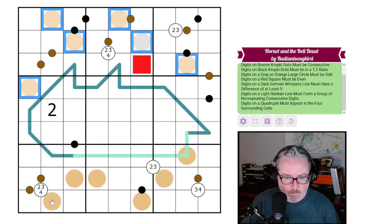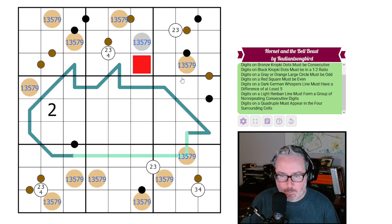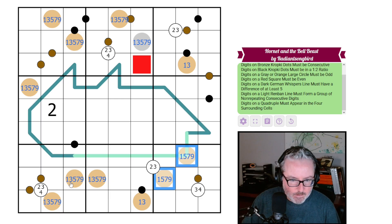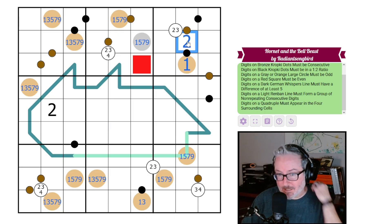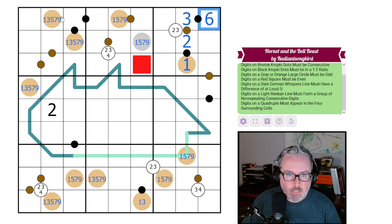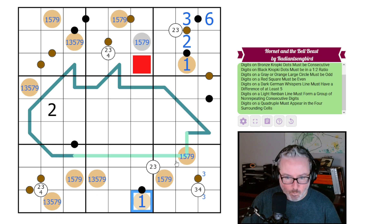I'm going to start by filling in some of the normal stuff. These odd-constraint cells get one, three, five, seven, nine as candidates. We can start removing options — these can't be threes, this can't be a three. After working through all the processes, this one is just a one, which makes this a two. And since bronze kropki work like white kropki, this three means this is a six.